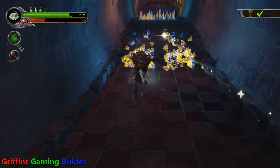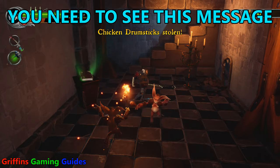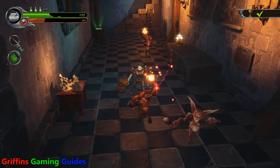Now that you've acquired your chicken drumsticks, make your way over to the Hilltop Mausoleum level and throw 20 to 25 chicken drumsticks by pressing square. Just stand there and chuck them — they don't have to hit an enemy or anything like that. Make sure you keep at least a couple in your inventory for the next method to work.